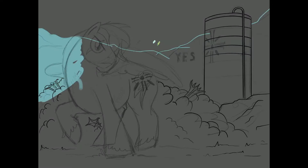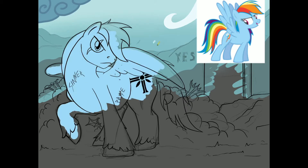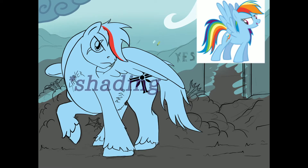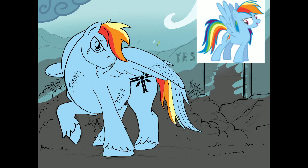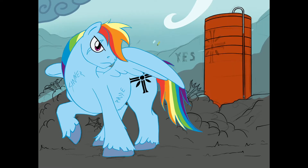Here I add the background and the base colors, all on different layers so I don't have trouble when I start adding the background. I used some guidelines for the rainbow tail because I screwed it up sometimes. I add more and more details to the colors and I colored the line art as well so it matches the style of My Little Pony. I add more colors to the background — all flat colors first.